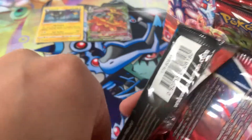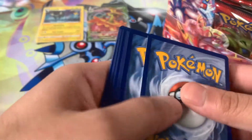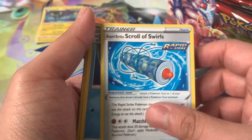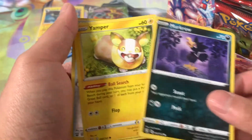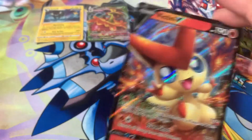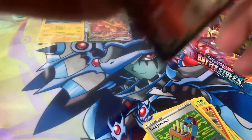Alright, pack number 2. We got a Dark Energy, Rapid Strike Scroll of Swirls, Seedra, Camping Gear, Mienfoo, Bellsprout, Salandit, Murkrow, Yamper, a Tool Jammer Reverse Holo, and we got a Victini V. Nice, I think I have one or two of these — I know I have a Japanese one. Just going to pop that into a sleeve. That's a hit.